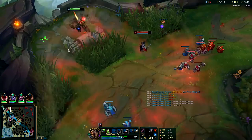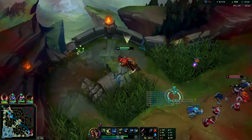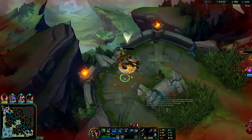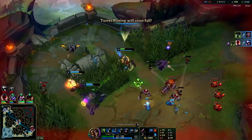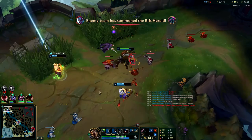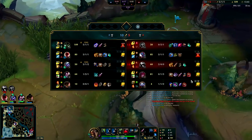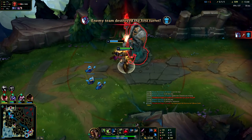Yeah Talon is here - got him! Warwick has a lot of lifesteal with his Q, auto, and BOTRK. Very very powerful. I didn't even have Barrier or ult - imagine if I had those, that would have been really really easy, but it was very close. Luckily I have a level advantage on them and more items, so I could easily take the 1v2 without Barrier or ult.